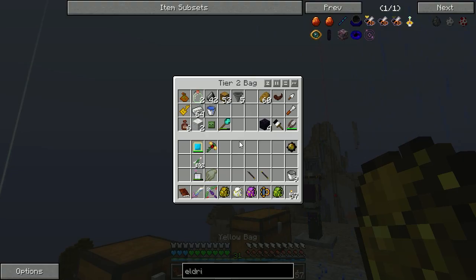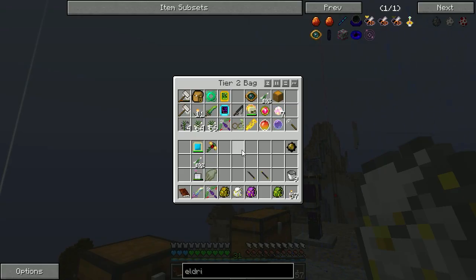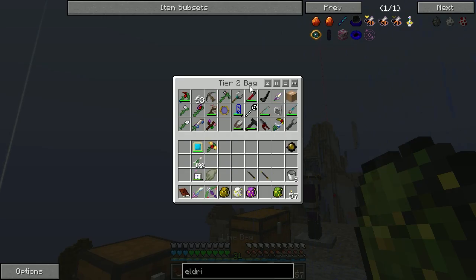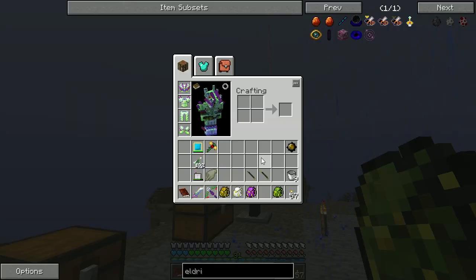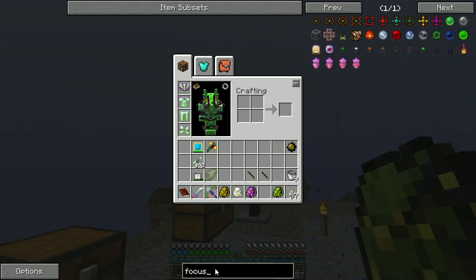Now which one was I on - this bag? There's nothing in there. Apiarist - that's not it. We know there's nothing in here, and then this one - there's no bags in here. So I'm thinking I've never made the focus bag. Let's go look at the recipe. We do focus - oh, focus pouch.